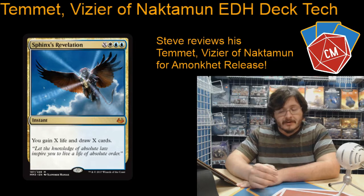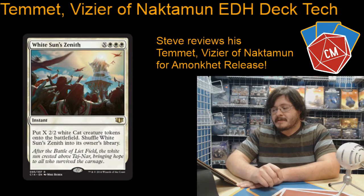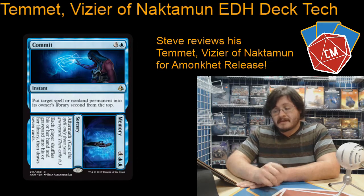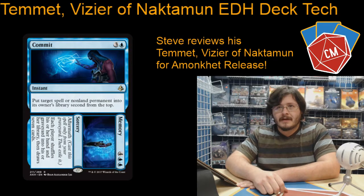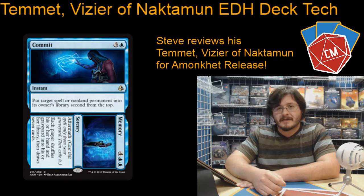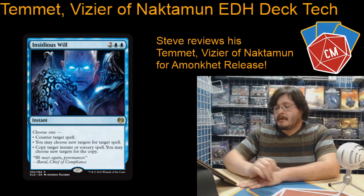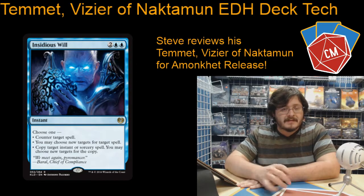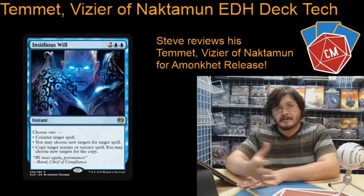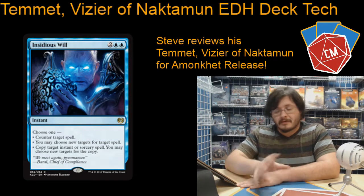Sphinx's Revelation — card draw and life gain. White Sun's Zenith, a way to generate a ton of tokens. Commit to Memory — another new card. A lot of people don't pay attention to the part where you can actually tuck one of their permanents into their library. And if you have the mana and it's a really scary permanent, you can always cast the Memory aftermath and just shuffle it back into the library. Insidious Will: great way to copy spells, especially with the amount of token generating spells that we have. You can copy them, and also in a pinch you can counter spells and do a whole bunch of other stuff.